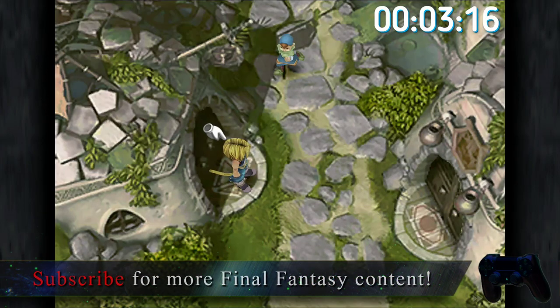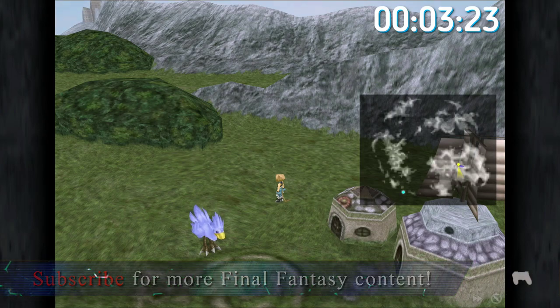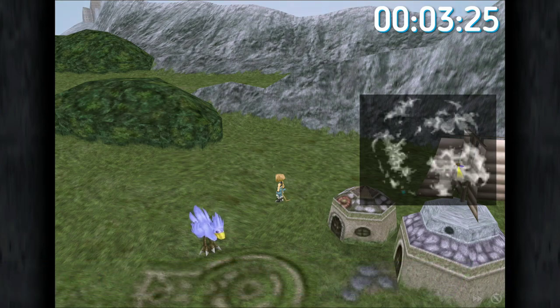That gives you an indication of how quickly you can make gil using this method. How many times could you do that in an hour? Around 30 times at 60,000 gil — rounding down, that's about 1.8 million gil in an hour if you wanted to farm for that long. That's far more than you're ever going to need. Spend an hour doing this trick and you won't have to worry about gil again for this game.